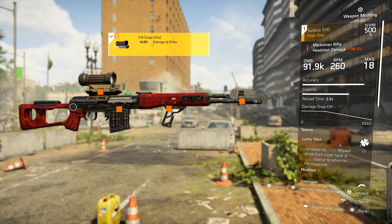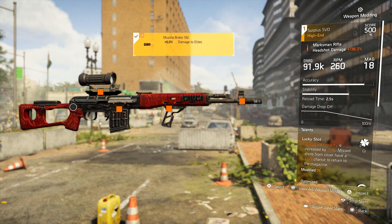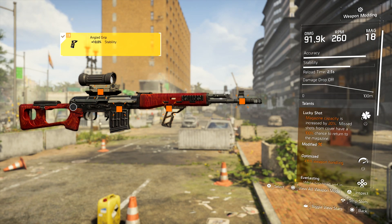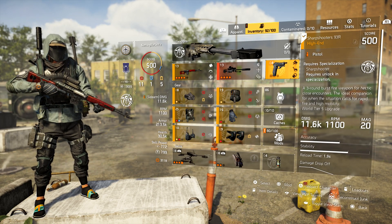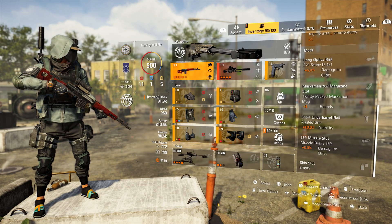We have 15% weapon stability and Everlasting on the SVD. For mods, I'm running the C79 scope for 5% damage to elites, a 5-round mag, a 10% stability grip, and a muzzle brake for another 5% damage to elites. Because we're running that scope, it gives us 15% headshot damage while holstered. Our primary is the Nemesis, and we're running the sharpshooter pistol which gives 5% weapon handling while holstered.